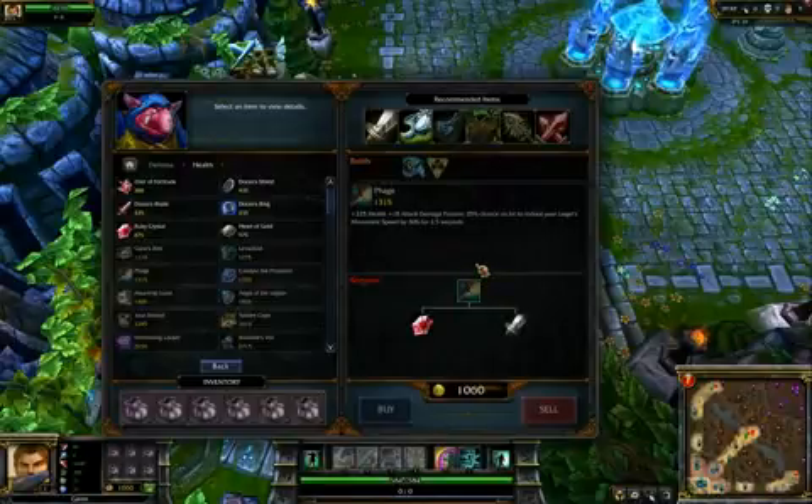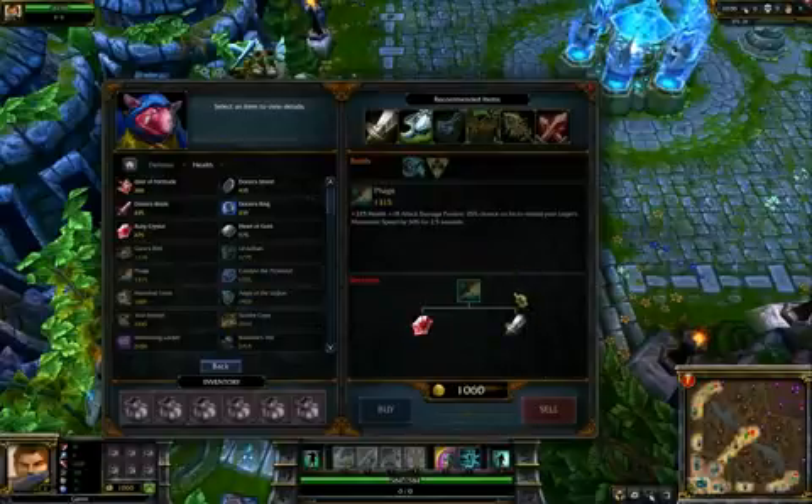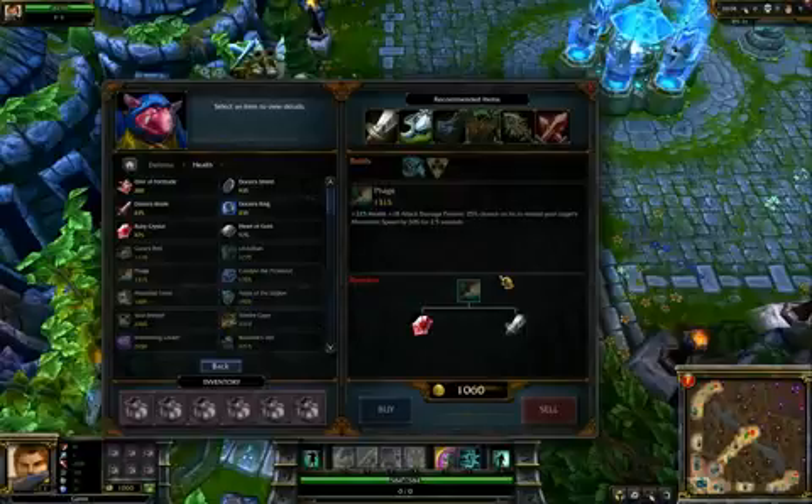You're going to have more hit points than your average damage dealing character, and you're going to be in good shape for a lot of duels or even in group fights. People can't burst you down quite that fast, so you'll have the opportunity to get off your full combo. The reason you're really buying Phage is for the 25% on-hit chance to reduce your target's movement speed.